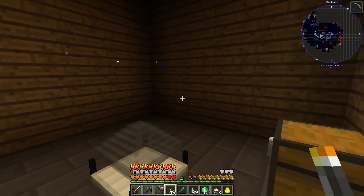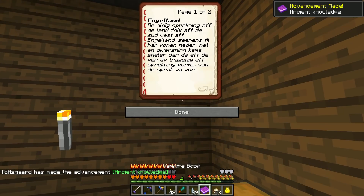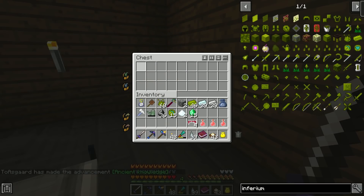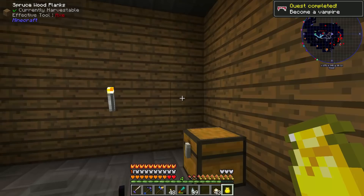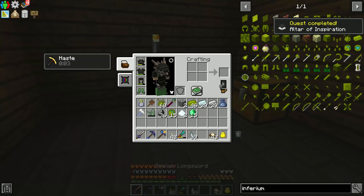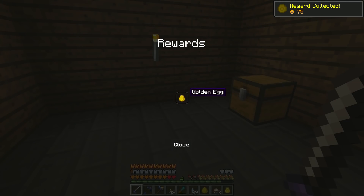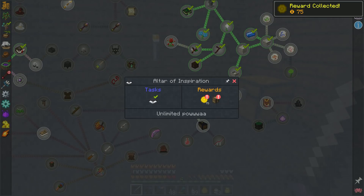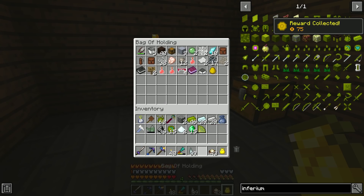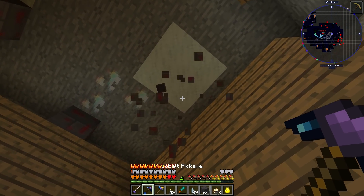We found another vampire den — vampire book, nice. I'll go ahead and take these. Since we found a couple of these I can break it. Quest completed: Altar of Inspiration. We got a golden egg and a peacock feather fan. And I'm going to go ahead and steal these castle blocks — thank you kindly.